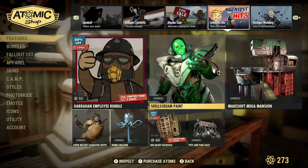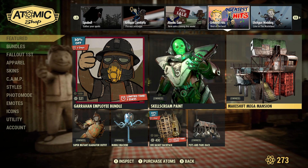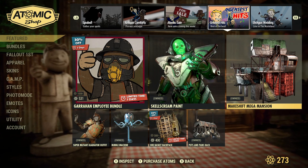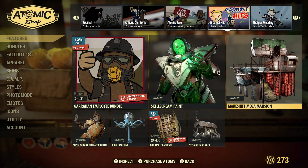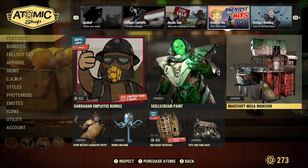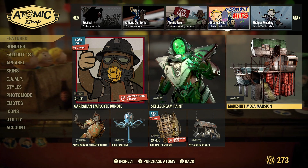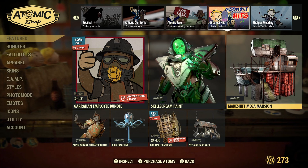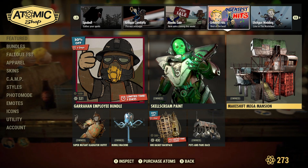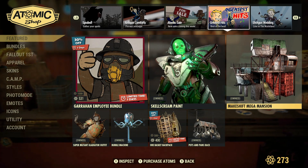As you can see, a lot of stuff is back. The makeshift mega mansion — I recommend if you're going to buy that, there's a bundle called the Skyscrapers bundle where it's all the larger buildings and prefabs they have. If you're going to buy prefabs, I recommend buying those unless there's something in particular you want paired with this one.